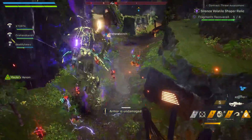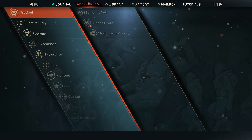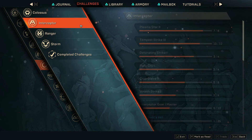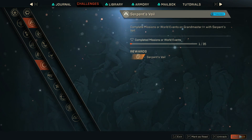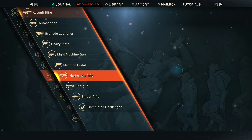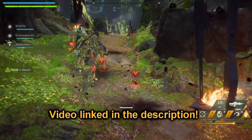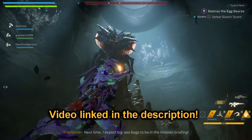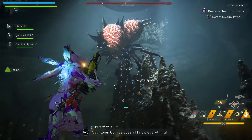Tip number five: understand the blueprint system in Anthem and how crafting works. If you want higher rarity blueprints, open your Cortex, go to Challenges, then Gear or Weapons, and check which challenges you need to complete to unlock a higher rarity blueprint. If you need more detail, check out my crafting guide video which is about five minutes long.